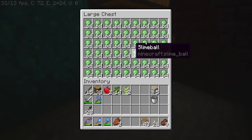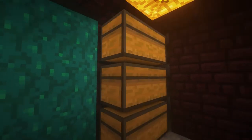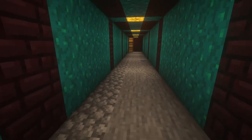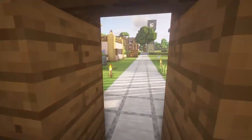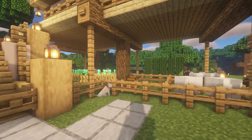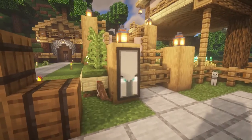Luckily I had a slime chunk right next door to my mine shaft. All I have to do is drop down and it just works while I'm running around doing whatever. I kind of want to put slime on the floor because it sounds fun to walk on. I'm loving jack-o'-lanterns by the way — as you can see I have them everywhere.